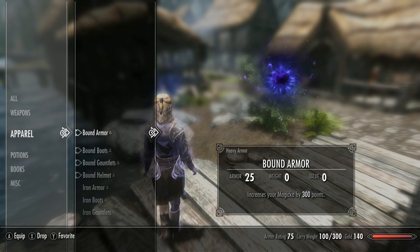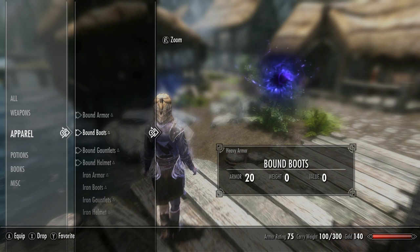The new armor set consists of four different pieces: helm, armor, boots, and gloves. You can check the stats they add by going into your inventory.